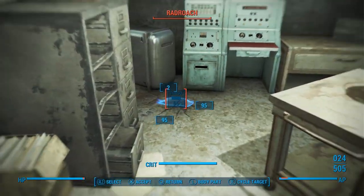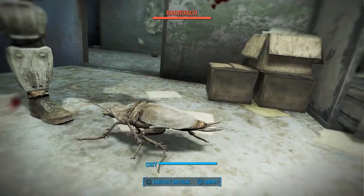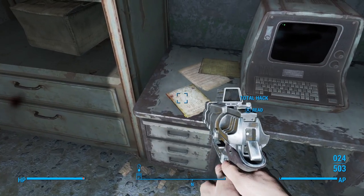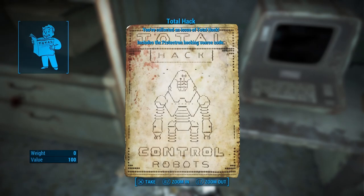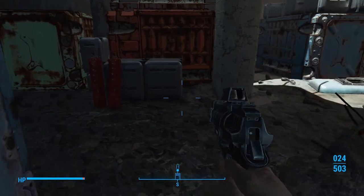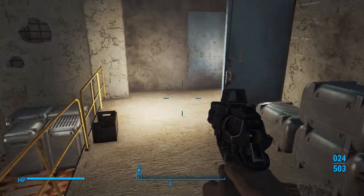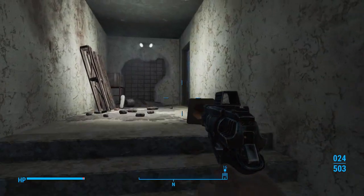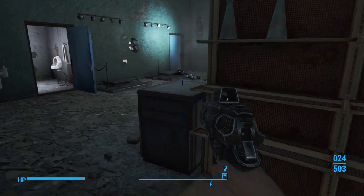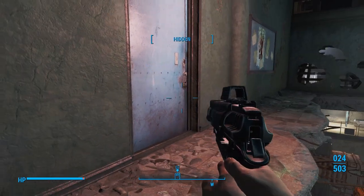We get a Rad Roach right here. I don't know how I missed a 95% chance, but that happened. Let's pick up the Total Hack — this is so we can hack robots, or Protectrons. By the way, to be able to hack Protectrons and the spotlights and the turrets and stuff, you have to have the tape in your inventory. If you put it away in Sanctuary, you're not going to be able to hack the turrets and stuff. So just keep that in mind.